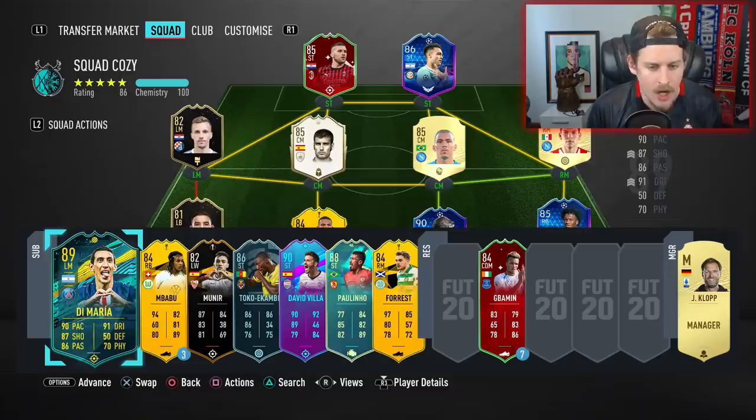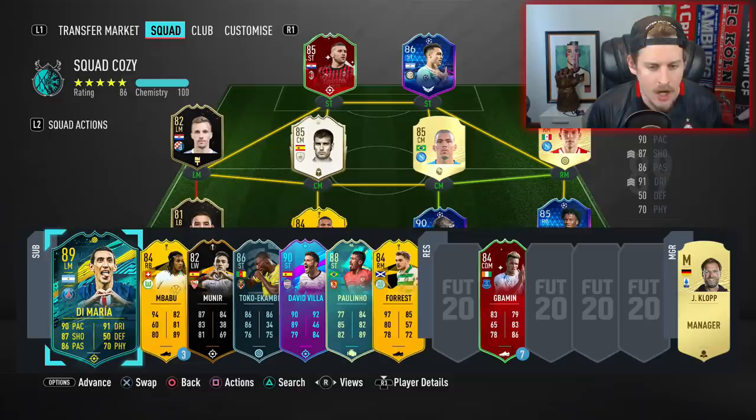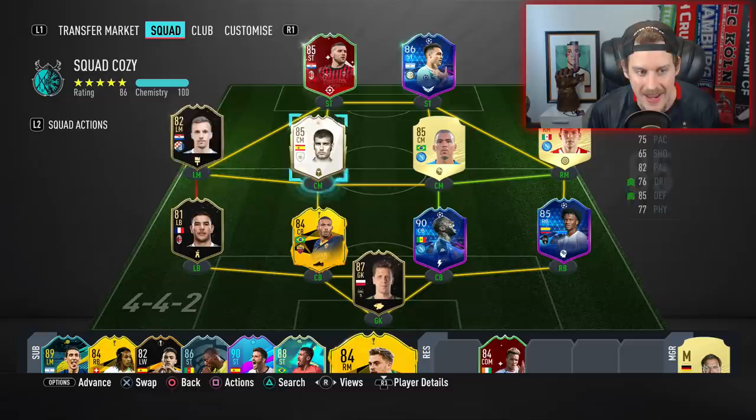We've paired him opposite Lautaro Martinez. We've got Alan, we've got Chucky Lozano — who I think we're going to take off for Forrest; I want to see how he plays, so he'll be a super sub that comes on right away. And then we're going with Miroslav Orsic, who was just a nuts in-form to get early in the game. We're going to pair him up. Should be a fun couple of games — let's get in the match.